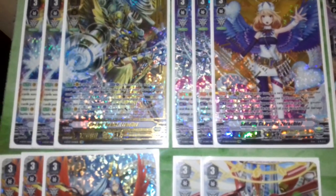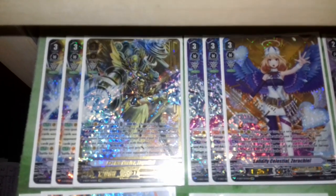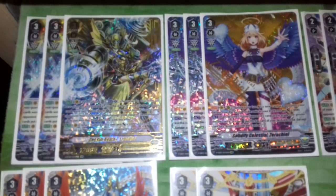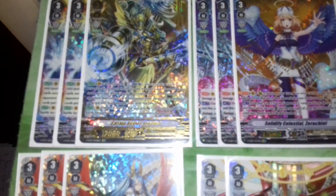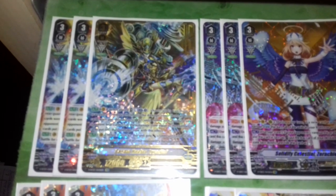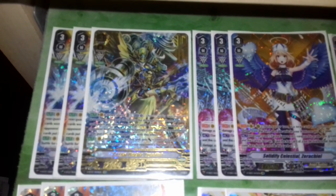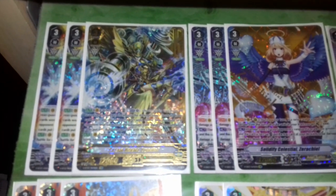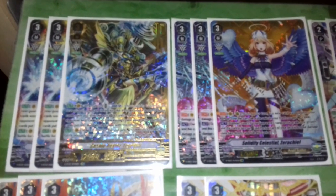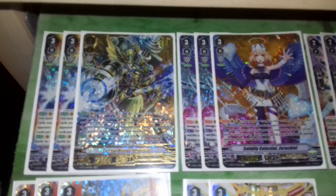First we have our Cosmo Healer Egodiel. Three of her will run this build. Her skill: on place, when placed on the vanguard, choose up to two units from your or your opponent's rearguards. Put them in the damage zone. If one or more were put, this unit gains a crit.